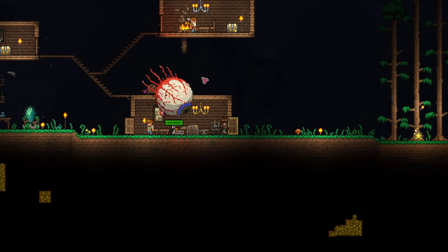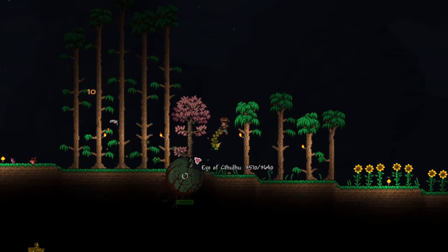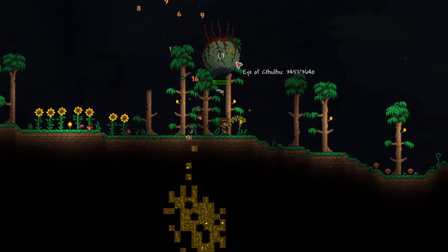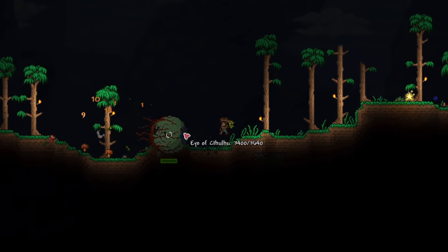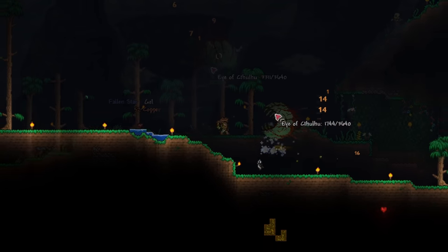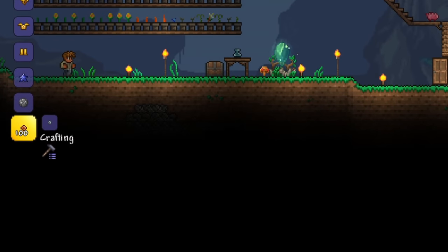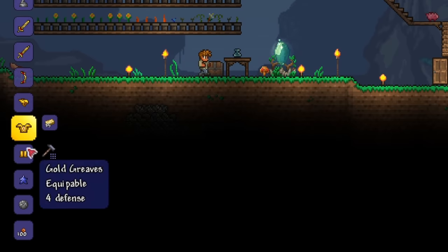Unfortunately, we have an Eye of Cthulhu fight which spawned in naturally. Honestly, we have almost no chance of beating it with no movement speed accessories and no proper arena, so let's just get it over with. If you don't want to fight, you can just hide underground until it's daytime. Well, we did pretty well though — I wasn't expecting to kill it anyway. The good news is we have enough gold to make the gold armor, which is a great defense improvement.